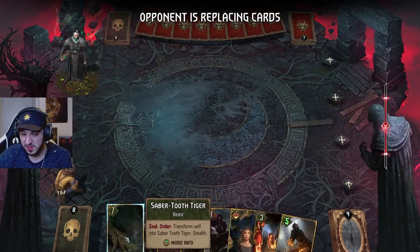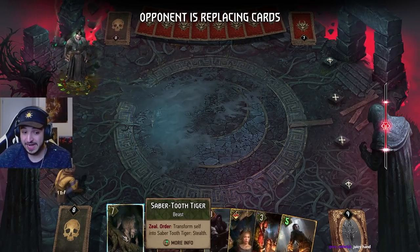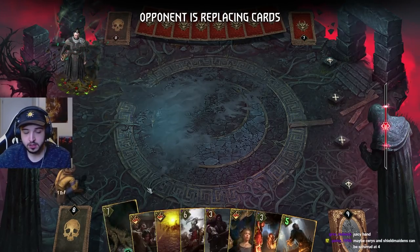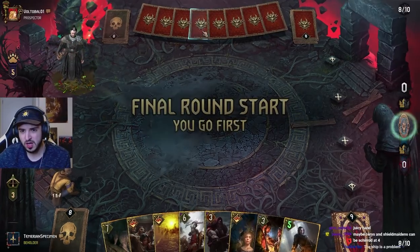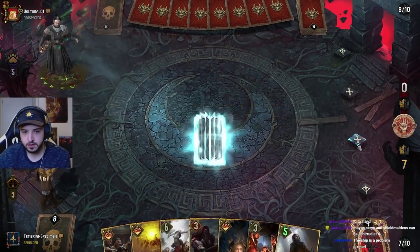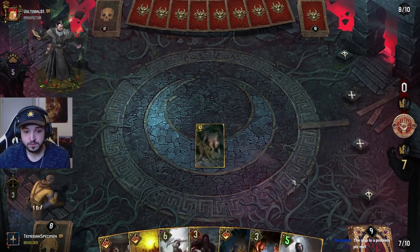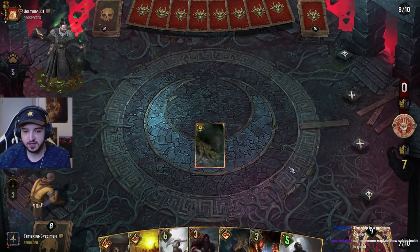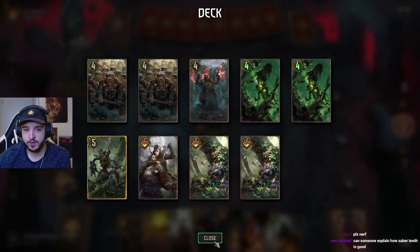This card is so good in this deck — it's actually outrageous for ladder in particular. That's a very good point — they should save it right to the end. The ship's a problem but it should be fine — we've got Gags and also a Nero for old matey.